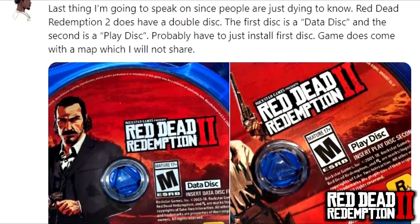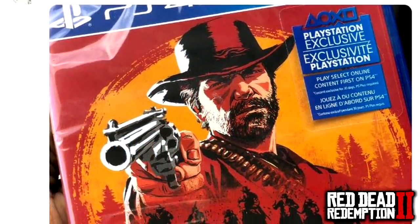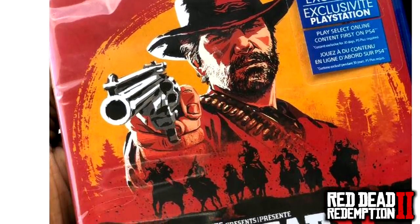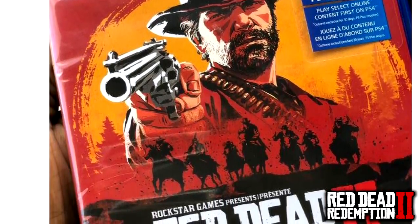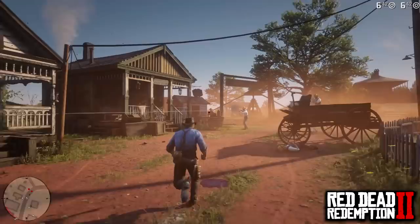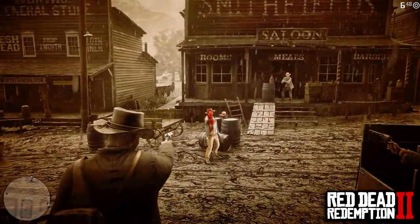Basically, it's just Arthur Morgan wearing some awesome clothing. They show us the map and the weapon wheel. Regarding the map, they don't show the entire map because it does have a fog of war over it. Much like GTA 5, when you haven't discovered an area on the map, you're not able to see it. In order to actually see the entire map, you have to traverse and travel the entire map. So they only showed us a small segment of the game.